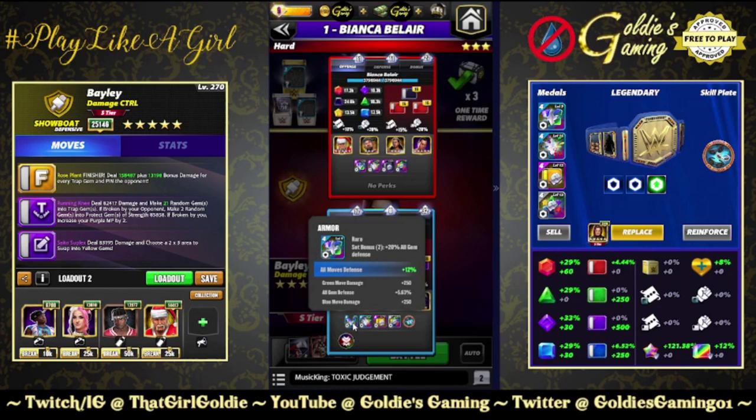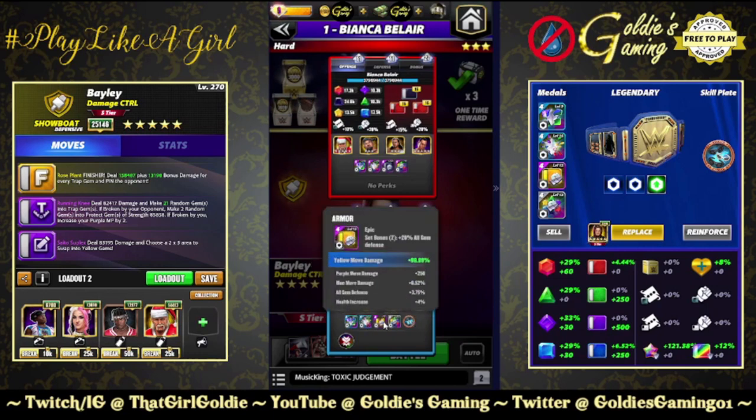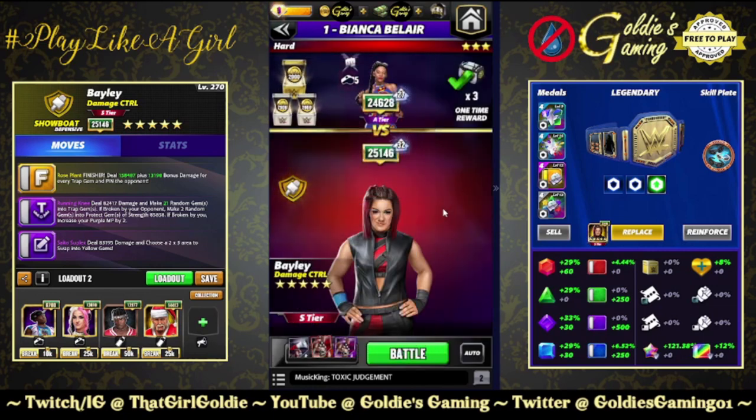We are going to be doing an armor belt, which doesn't happen often on this account, because I'm always very wary about how the six star kickout is going to be. At five star gold we're going to take a look at armor, try to get as much gem defense as possible, yellow percent for the finisher, and then a cheap shot plate - whenever you land a gem critical hit, reduce the damage of all your opponent's gems by 50 percent for one turn.